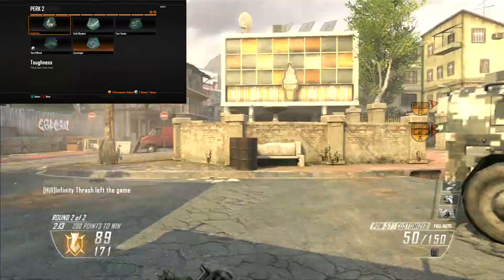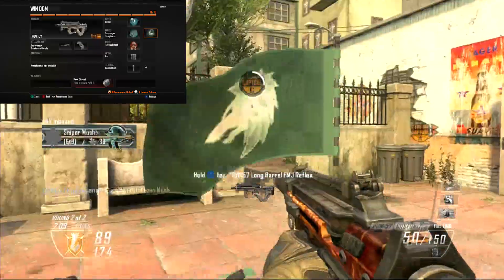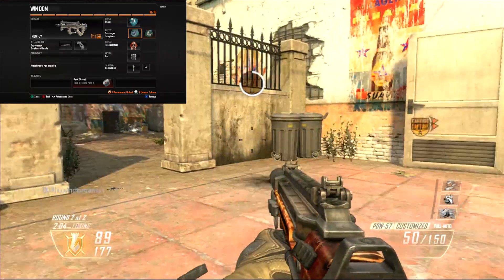And Toughness. Right there in the description: flinch less when shot. It's pretty straightforward — when someone's shooting at me, I can keep my sights on them and not have them flying everywhere and miss.